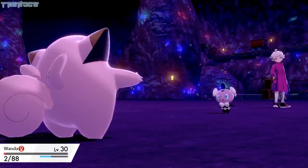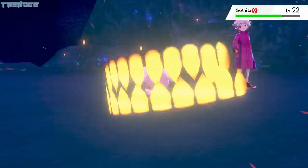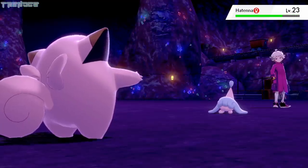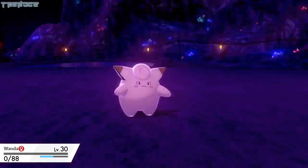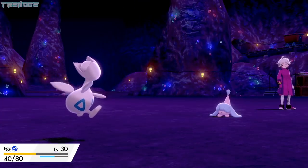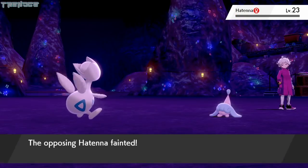By some miracle, we get to use Crunch and Gothita goes down. Next up is Hitmontop, who we hit with Weather Ball. Hitmontop uses Psybeam and takes Wanda out. Egg uses Belly Drum, which cuts his HP to maximize his attack. We take a Psybeam and return with Fire Lash, dropping Hitmontop.